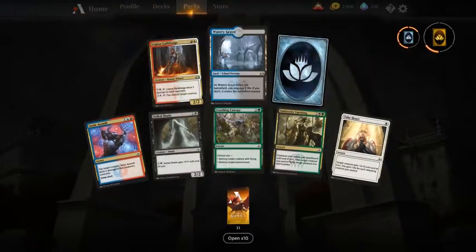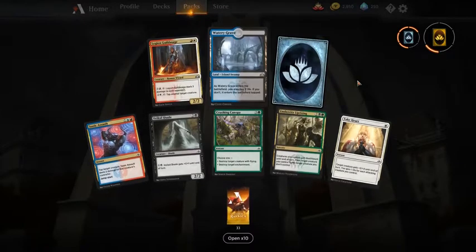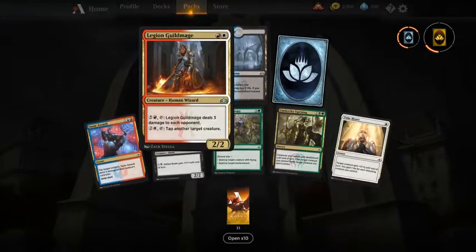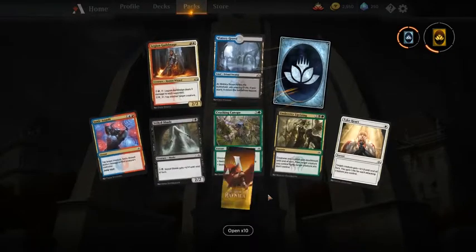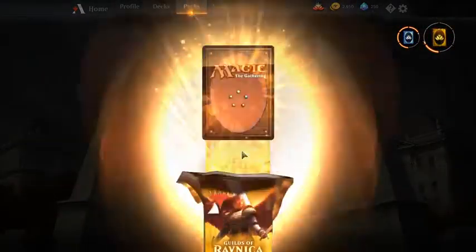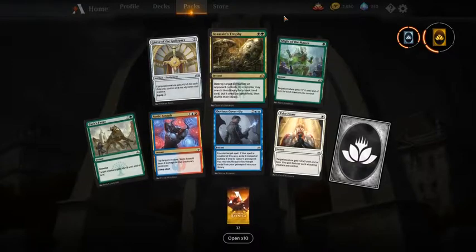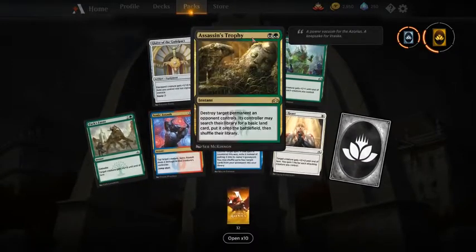Nice stuff — I don't think I had all the grabs yet so that's always good. Not many good cards for limited here except Legion Guildmage, which I would always take from this pack. And Assassin's Trophy — nice! This would be my first pick in Guilds of Ravnica in limited.